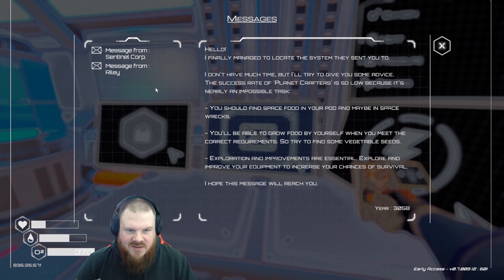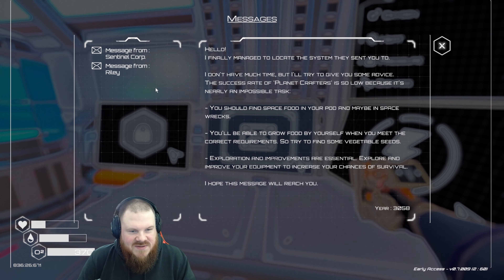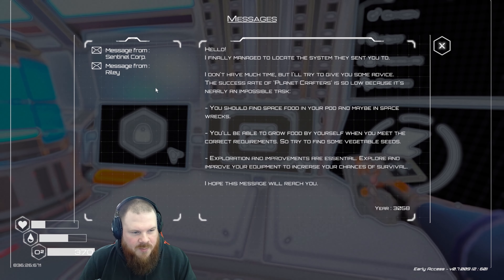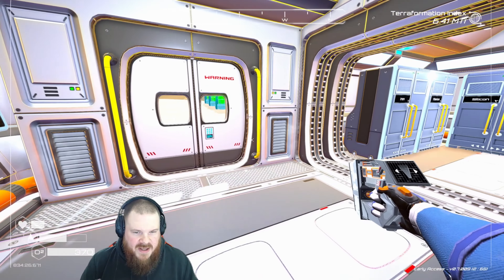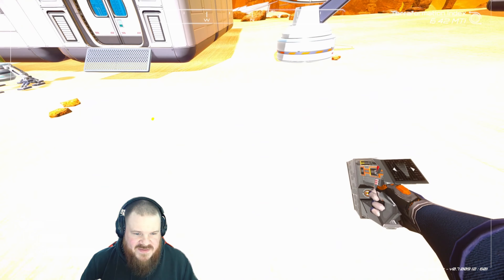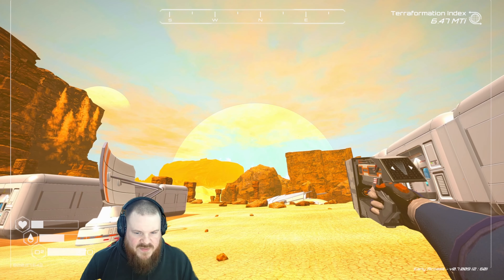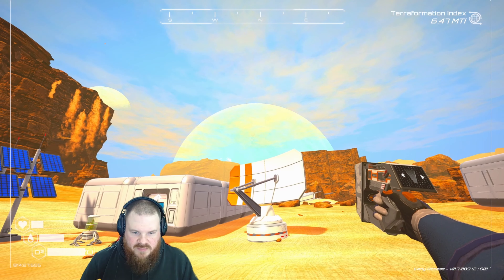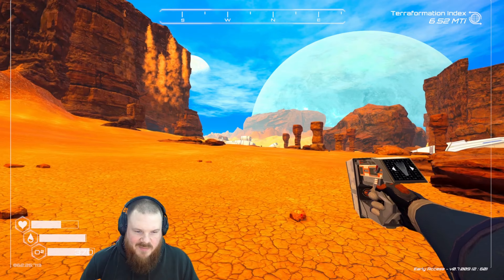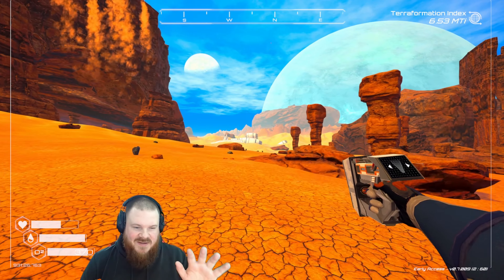Message from Riley: hello, I finally managed to locate the system they sent you to. I don't have much time, but I'll try to give you some advice. The success rate of planet crafters is so low because it's nearly an impossible task. You should find space food in your pod and maybe in some wrecks. I'm a bit late for that, Riley, but I appreciate the sentiment. Maybe these storms are representing some sort of change in the planet's atmosphere — there's a good chance that I'm triggering these by what I'm doing. Maybe they don't mean anything, they're just a consequence of what I'm doing here. My theory, I think, is correct then.